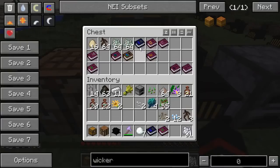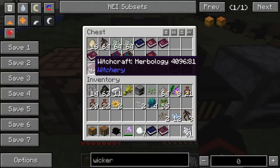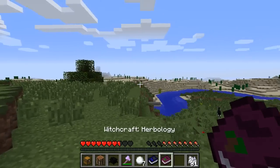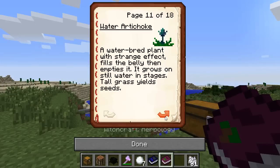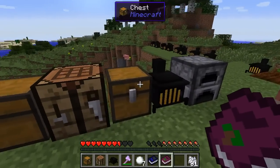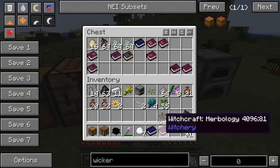There are a number of other books this mod adds. Witch's Brews is the first one, Herbology the second. Herbology is optional — if you're planning on referring to the wiki, it's not really required. It is useful for things like Graspers: a curious plant that holds whatever is given, mutated from tall grass and an empty chest.